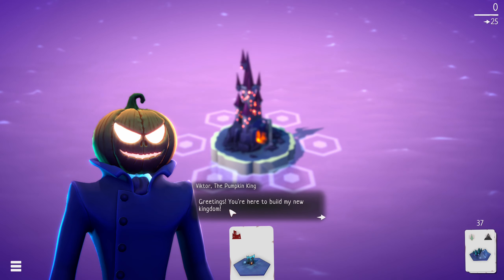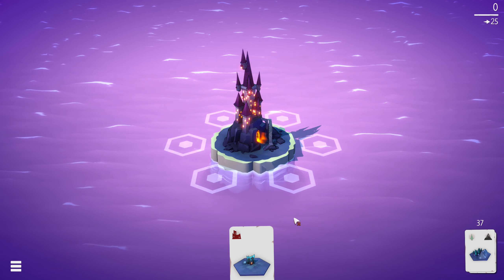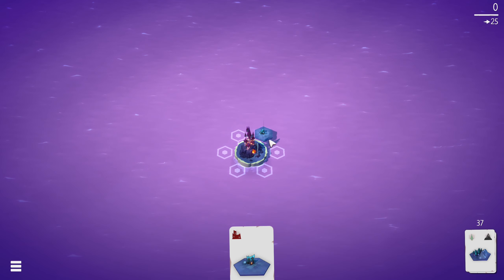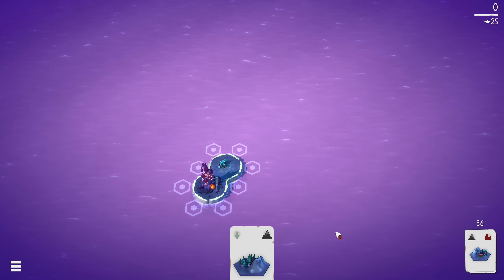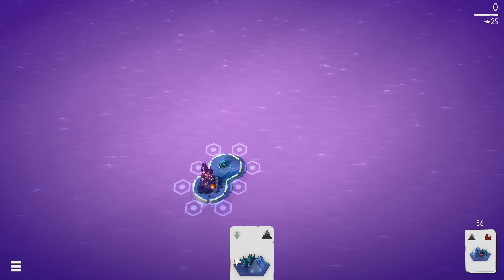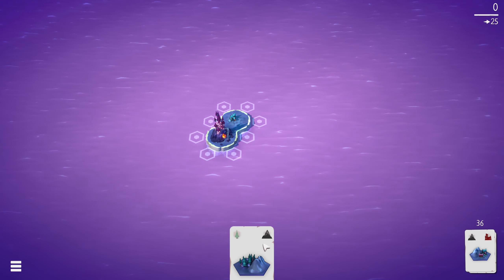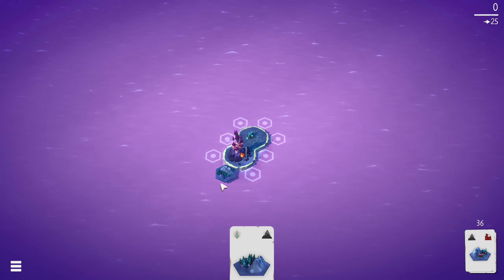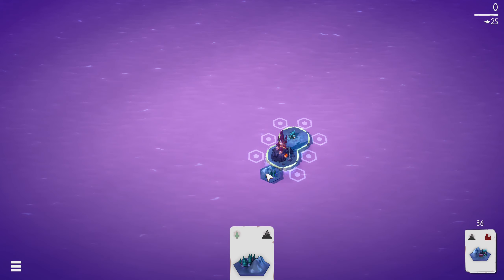Victor the Pumpkin King. Greetings, you are here to build my new kingdom. Meet my demands and make my creatures feel welcome. We have our first tile here which is just a single house and I guess we're just going to place it down. We can see we have 36 in the tile here, and I believe tiles can have between one and two different elements on it. I haven't seen anything that has more than two. Maybe it's something that's planned for the future, but the next two tiles will be dual elements.